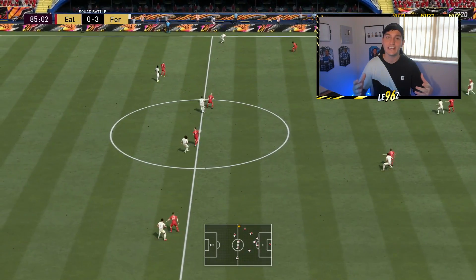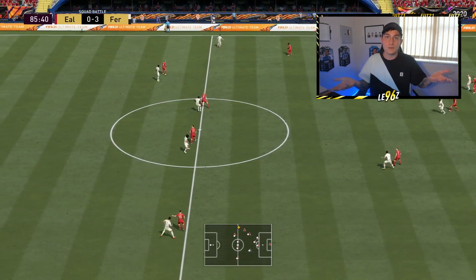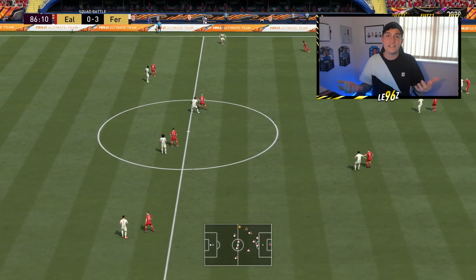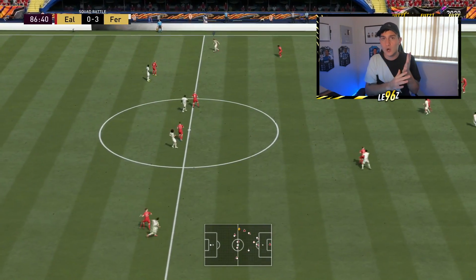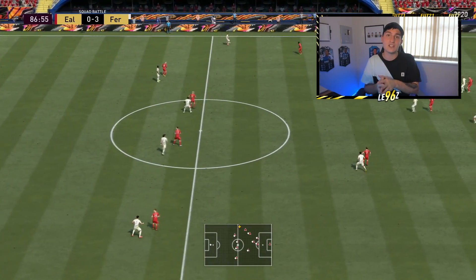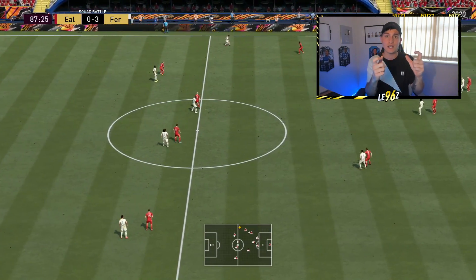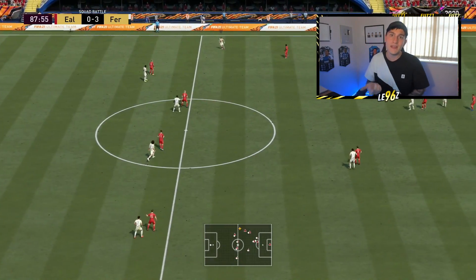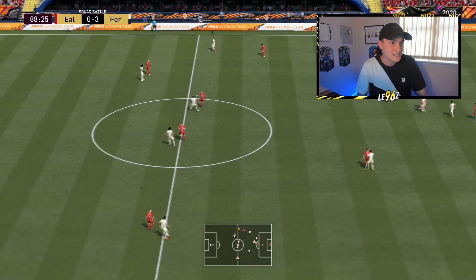Let's run through everything you need to do. Score five goals, keep possession, get corners, get all the stats up to maximise your Squad Battles points. Then, once you've completed whatever your goal is — whether that be objectives or Squad Battles points — go over to the halfway line with any player, hold both triggers, and literally just turn in a slow circle with your left thumb. And that's pretty much it.